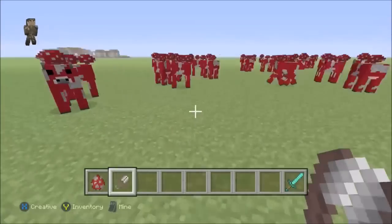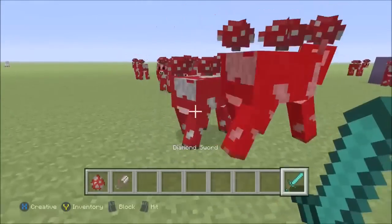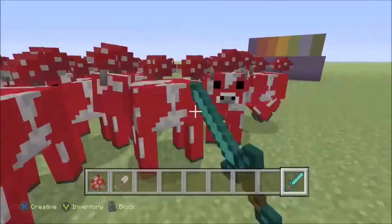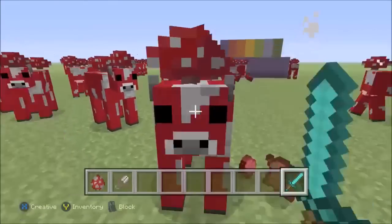So what you're going to want to do next is grab your sword. You can kill the ones that aren't glitched, but the ones that are glitched, you can't kill them. Once they're there, they're not moving.